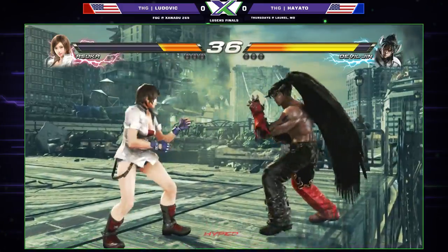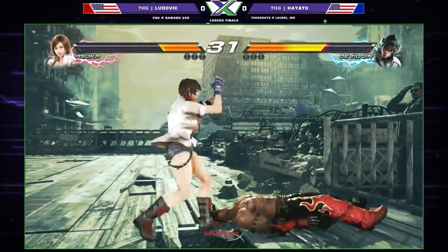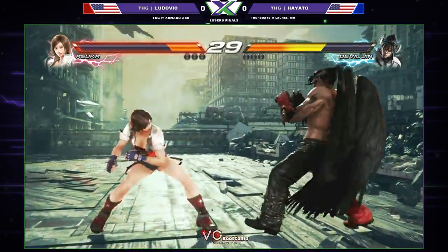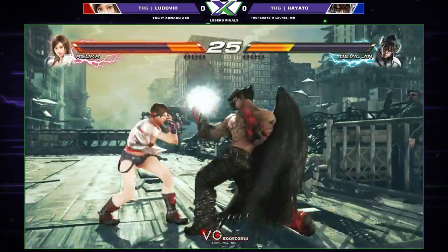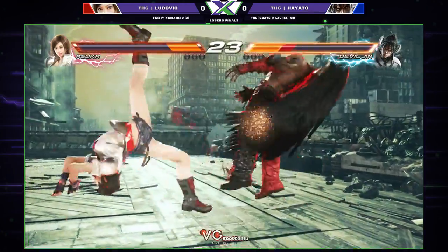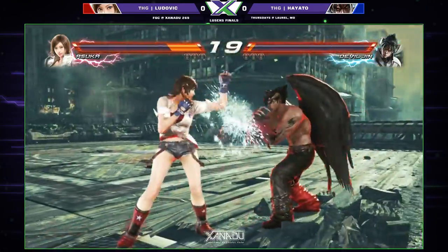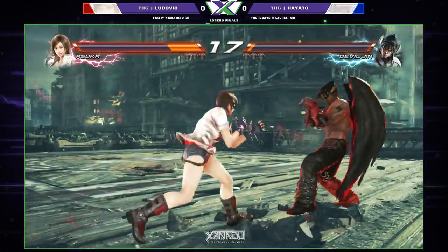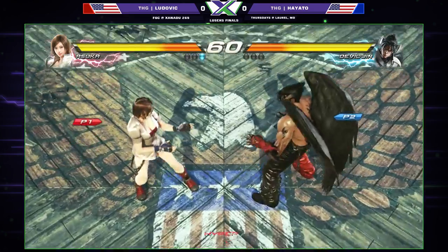Ludovic is a fan of those safe buttons, looking for that little poke just to open him up. Using that low profile to get in there, really keeping safe on his electric godfist. Moving forward, gets the flip kick, back into the wall carry, but can't get more damage off the finisher. He will however find a low and clear out that first game.